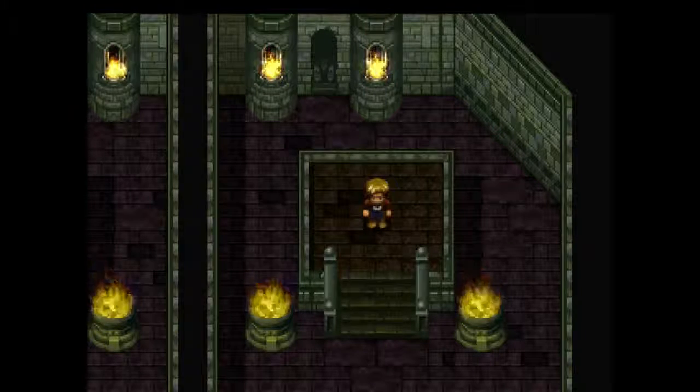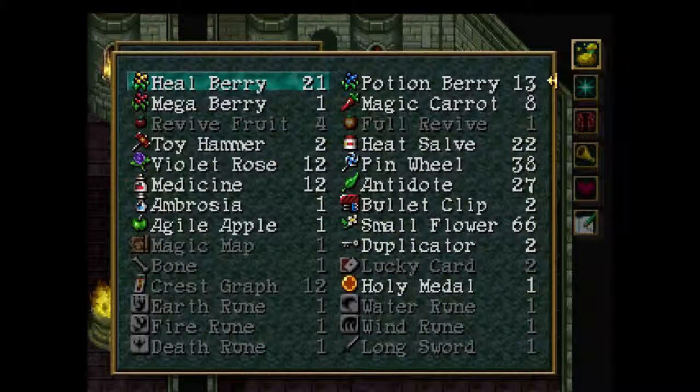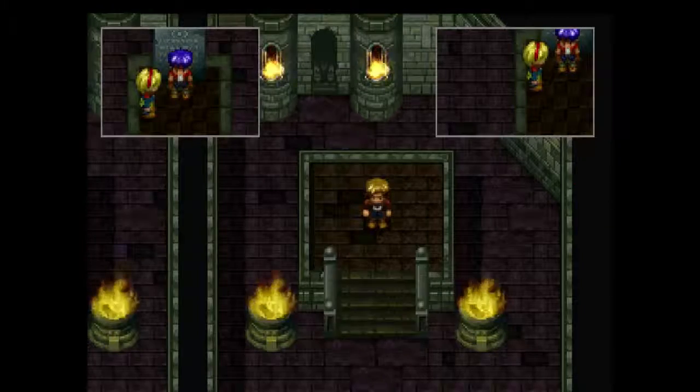Before we start this, if you haven't already taken a portal or if you are not even in here at all, what you are going to want to do is go into town and get some pinwheels — I believe they are called — because the boss in this area can annoy the hell out of you with confusion-afflicting attacks.